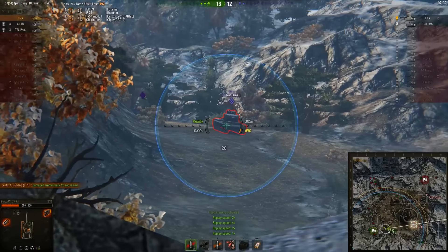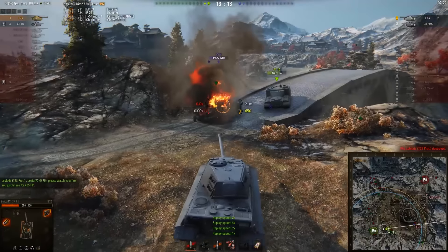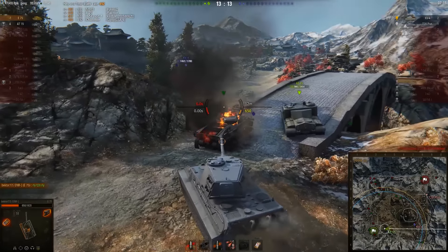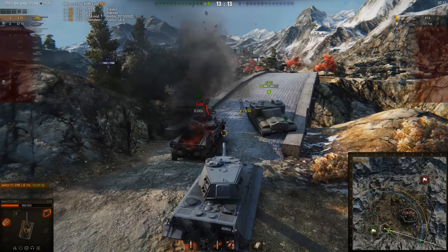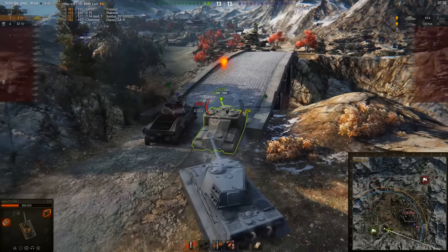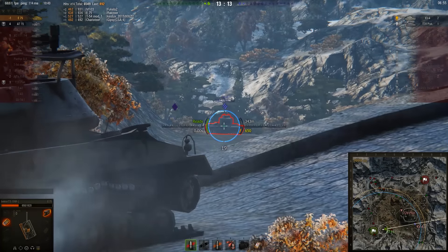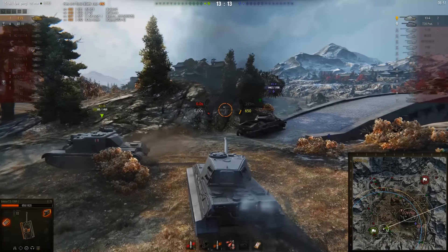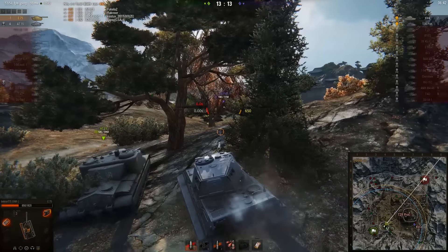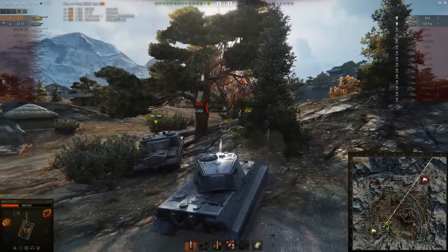Bektor lines himself up and finds the KV4, falling back to get as much cover as possible and letting his gun close in — but the T28 comes flying in on a clearly aiming E75. He was in sniper mode aiming at the KV4, but the T28 just said nope, and Bektor gets taken out. What a ridiculous move from the Allied T28 prototype — not only has that evened up the score, but it gives a 26-second reload to the E75. He can't seem to get a shot on the KV4, and that one just bounces harmlessly off the front armor. For his part the Allied T28 isn't particularly happy about this — he probably ALT-F4'd or smashed his face on the keyboard. That's the level of play displayed right there.